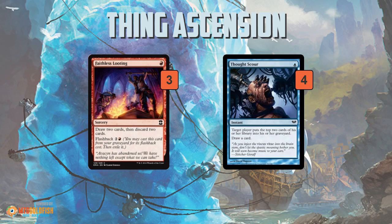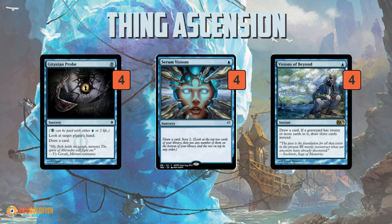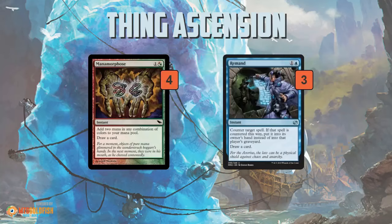The deck wants to fill up the graveyard to help make Pyromancer's Ascension turn on more quickly. Pyromancer's Ascension triggers when you cast an instant or sorcery with the same name as a card already in your graveyard. Cards like Faithless Looting and Thought Scour not only keep you cycling through your deck, they also get cards into your graveyard. Then you have straight-up cantrips: Gitaxian Probe lets you peek at your opponent's hand and draws a card, Serum Visions gives you a bit of scry and draws a card. Visions of Beyond is pretty sweet here — if you can get to 20 or more cards in your graveyard, you turn your cantrip into an Ancestral Recall, which is very powerful.